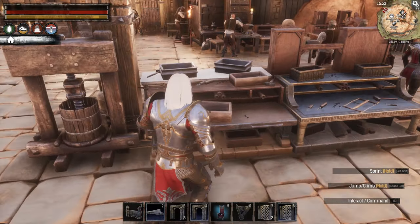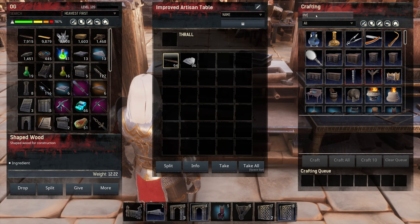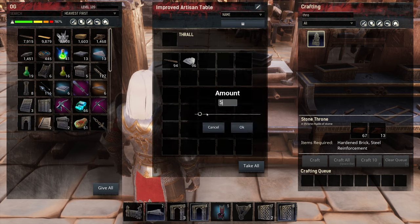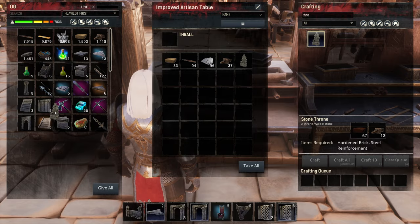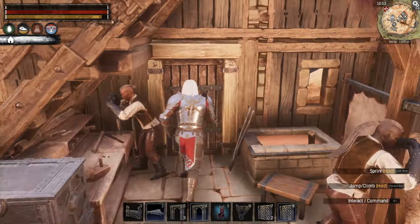Let's just make the actual throne that comes with the game. We need hardened brick and steel reinforcements. We'll put 50 bricks and 100 reinforcements in and craft the throne. Very good — we got that. Let's go ahead and set it in place, and then we'll look at the next thing.